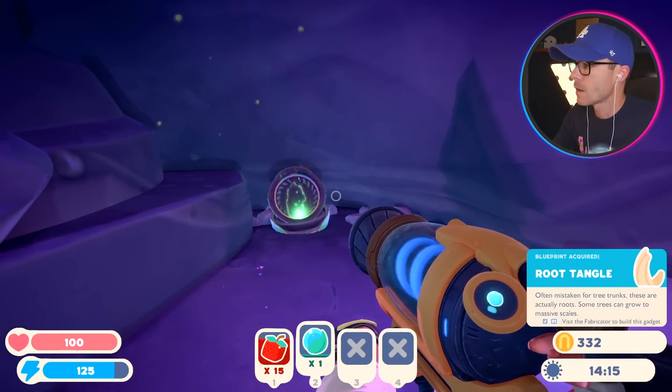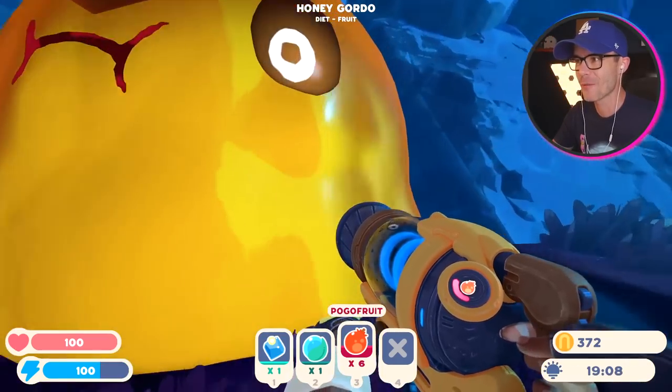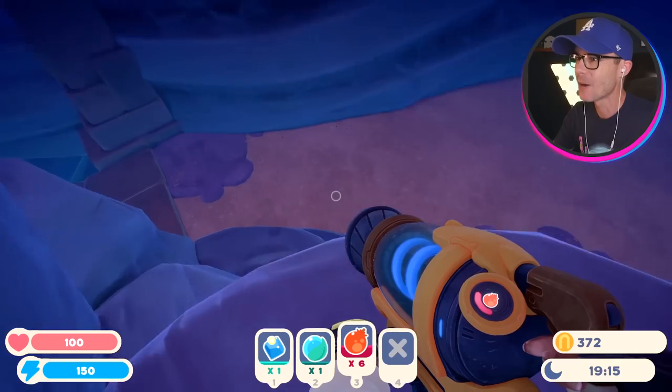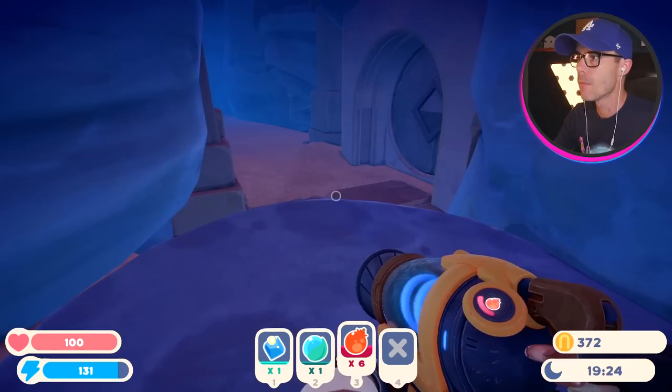Treasure pod. Root tangle. One more pogo fruit is all I needed. Look at all these honey slimes! Get out of the way — I want to see what's in this cave. What is this place? No way, more doors.